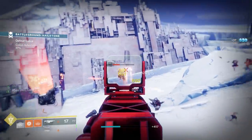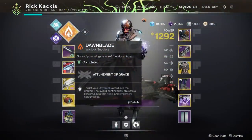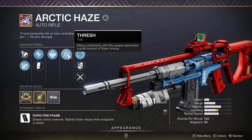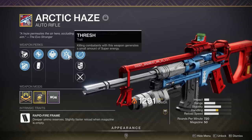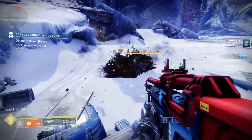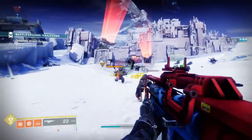I know that information may have some of you feeling down, but this should cheer you up: this actually stacks with Thresh. So let's say you're using a Solar subclass and you put on the Solar Europa auto rifle that can spawn with Thresh — you are getting your super back really, really fast. There are definitely some great PvE builds possible to just get your super back as fast as possible with this thing, and I'm very excited to try those out.